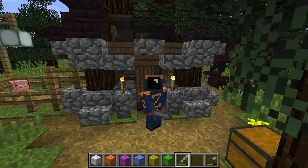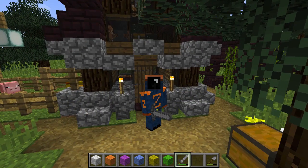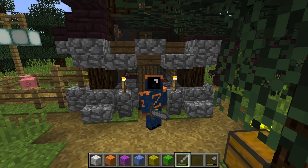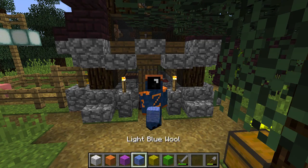That concludes this tutorial on the clear command and the review of the give command, where we learned how to use NBT tags to give ourselves custom item names, and how to use data IDs to do things like give ourselves damaged weapons and blocks with different colors. I hope you guys enjoyed this tutorial and I'll see you in the next video.